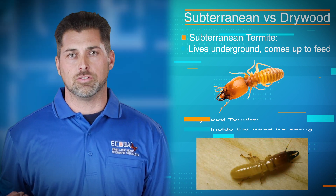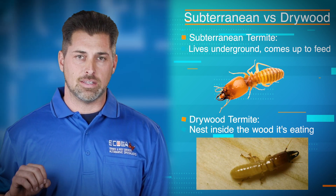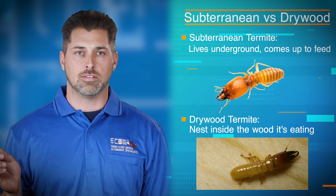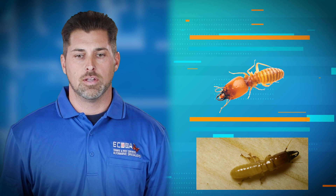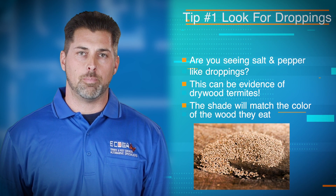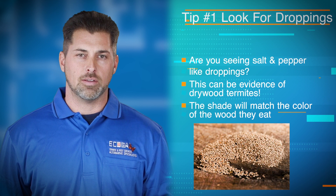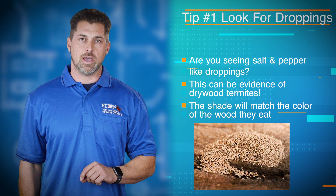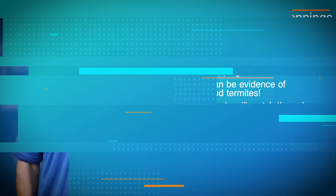The other kind of termite is a drywood termite, and those nest inside the wood, inside the structure — the framing, the studs, the ceiling joists, the rafters. What you want to look for with these is kind of a salt and pepper dropping. It's almost like a football shape but very small, and the color actually matches the grain of the wood that they're feeding on.